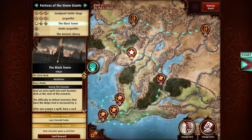Good evening ladies and gentlemen, Papa Boris here playing some more Pathfinder adventures. It's time to move on to the third scenario of Adventure Deck 4, The Black Tower.